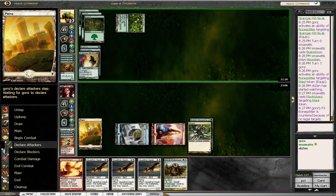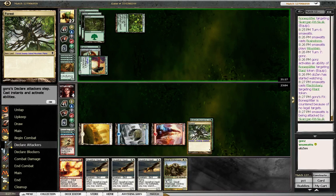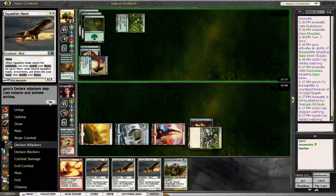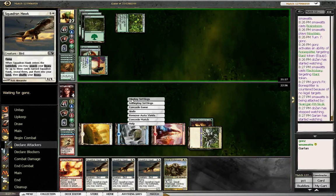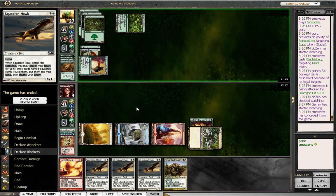Should have burned them both out that turn. I didn't even think about the fact that I actually had the mana. Oh — Tribal Flames is a Sorcery. I lost because I didn't realize Tribal Flames is a Sorcery. It's the first time I've actually ever played with Domain.